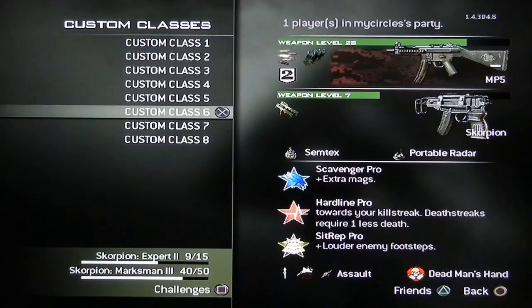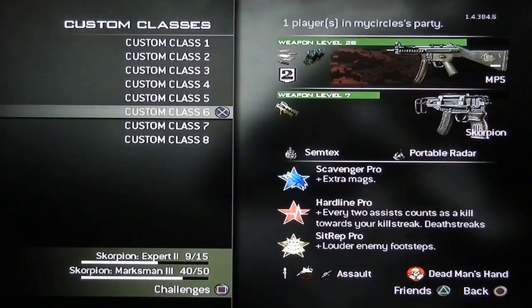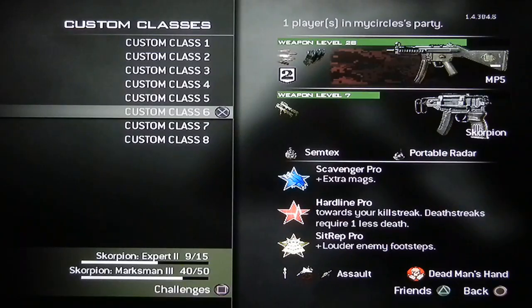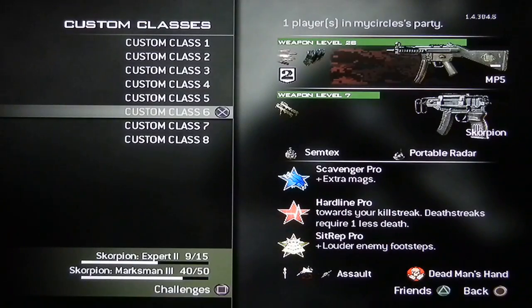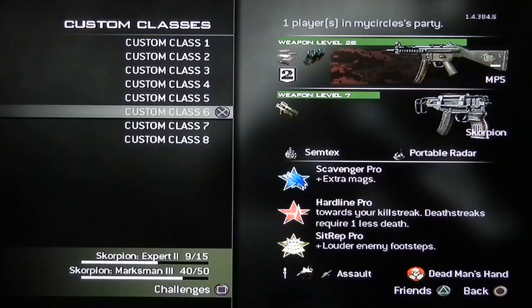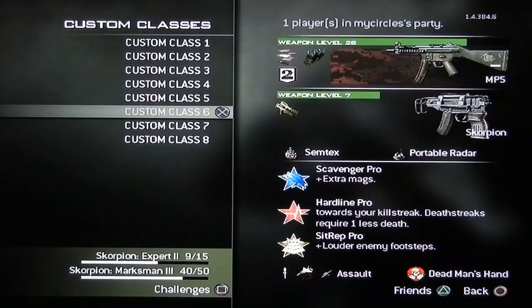MP5 — I know I said it's really good, it is, but I just got bored of it. It's just one of those guns that you get bored of really quickly. Scavenger so I don't run out of ammo, because you will — especially with Rapid Fire. Hardline so I can get killstreaks really quickly. I have SitRep, but that's just because I've been using my headsets with this gun — I'd rather have it at Stalker, because it's just better for submachine guns. I have Attack Chopper, Precision Airstrike, and Predator Missile.